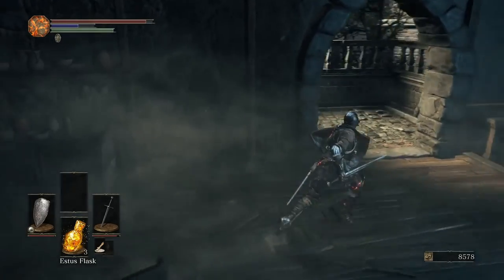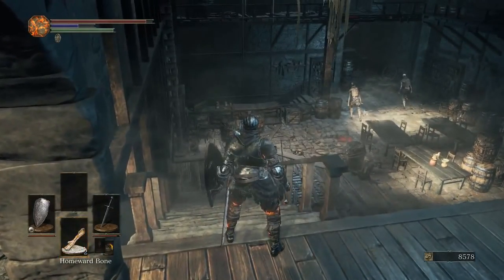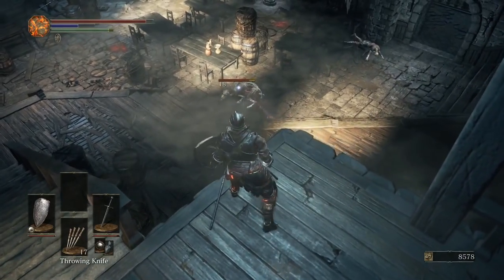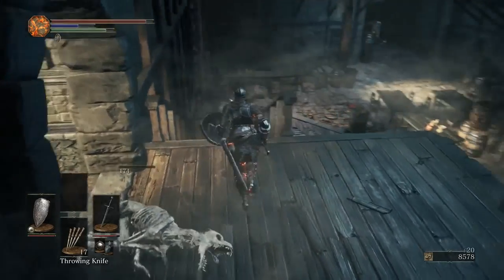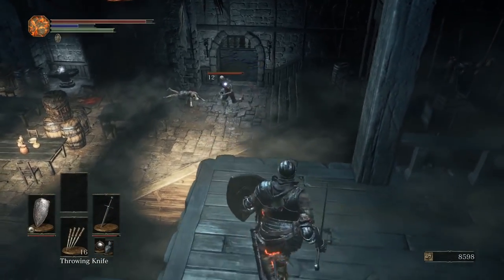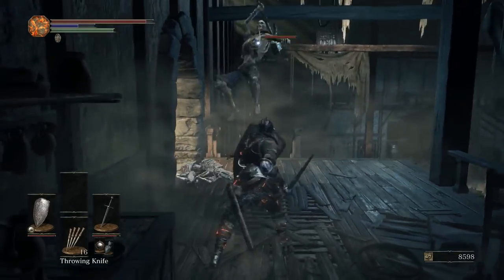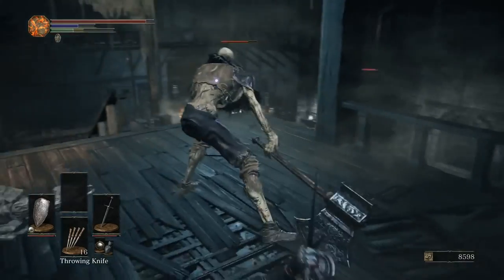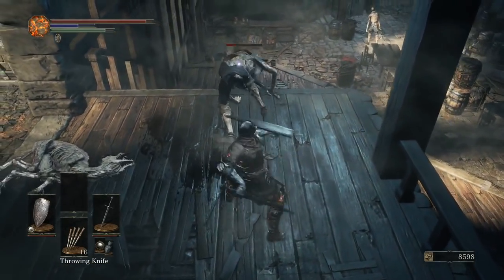I would like to clear out all the enemies that are here first. We should take them out carefully, one at a time. Could use the binoculars for this also. I'm just going to stay up here and lure them one by one, because there's three of these big guys down there and fighting them all at once is just sort of a death sentence. There's a lot of forgiveness using a 100% physical block shield and I will not apologize for it — it makes things just so much easier for me.